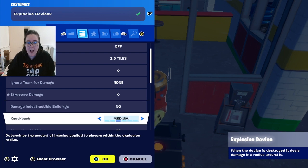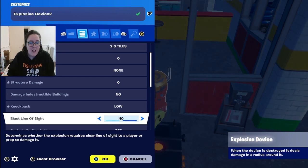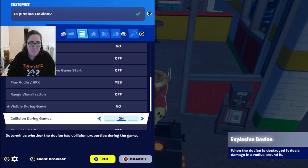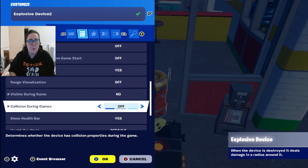The knockback setting controls how far back your player flies — options are low, high, very high, super high. I usually go low for death runs or escape rooms so players don't fly back too far. You can turn it off completely, but a little knockback combined with the bang can disorientate players and make it scarier. Keep audio on. Turn visibility off — you don't want players to see it coming. For collision, turn that off so it's invisible and not blocking their path.